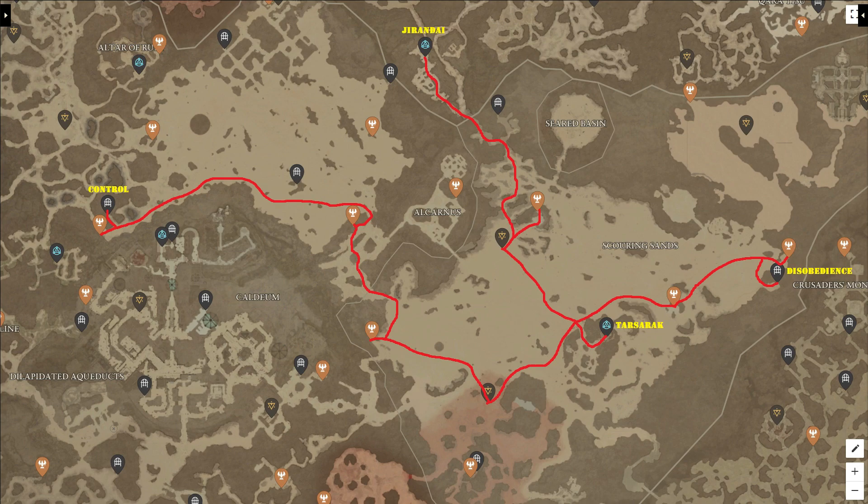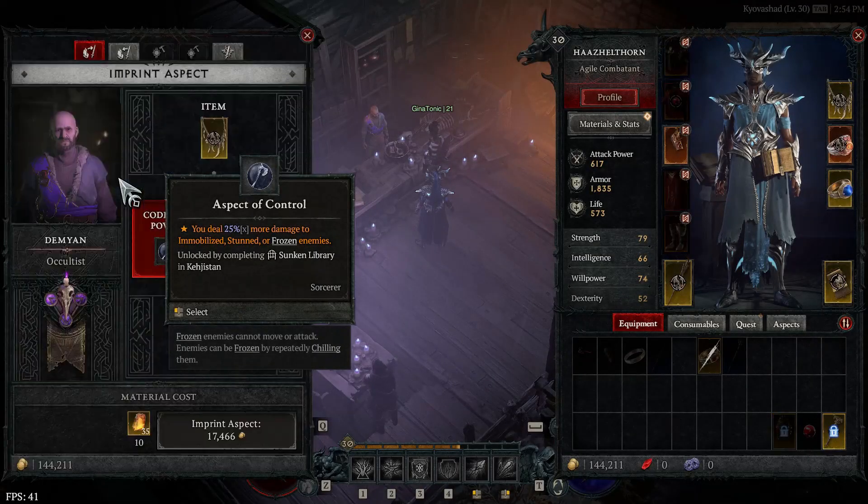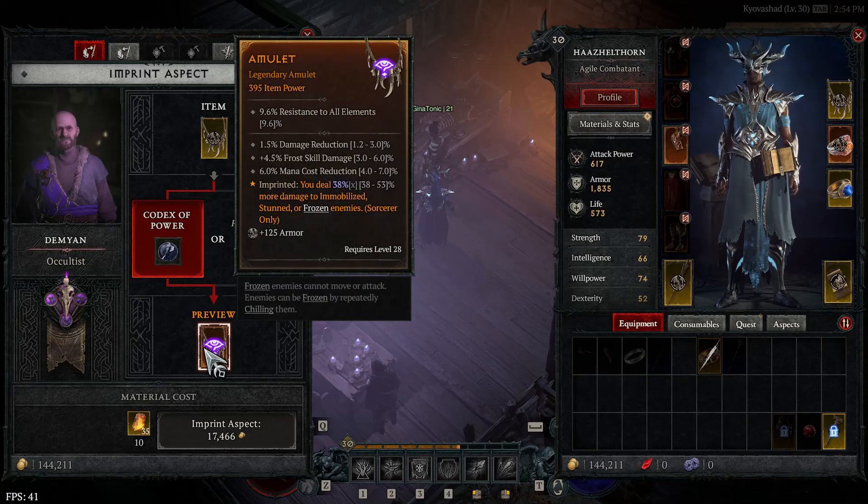We'll get to those details later when we discuss the various builds you're going to be using. For now, let's stick to the farming route. TP to Tarsarach Waypoint. Do the event southwest. Claim one altar here, then enter the level 35 zone. Get the altars here and there. Then enter the Sunken Library and clear this dungeon. By clearing it, you will unlock the Aspect of Control and complete the first renowned milestone for Kajistan at the same time. Go back to the occultist and imprint the Aspect of Control on your amulet. You will notice a huge power spike with this aspect.